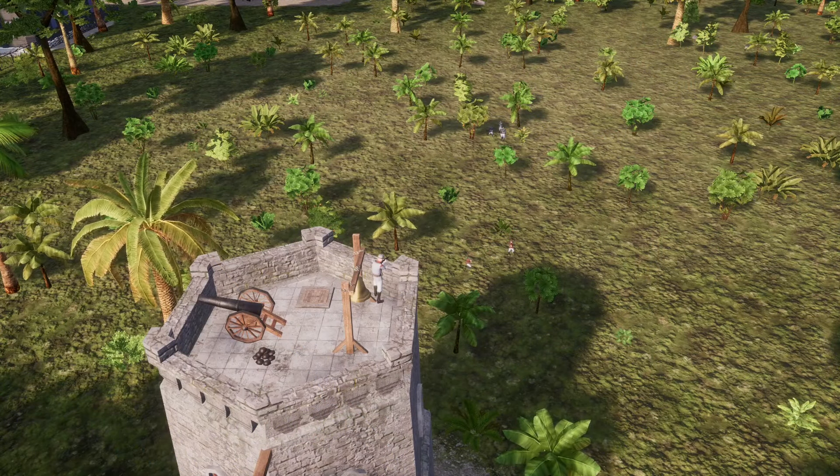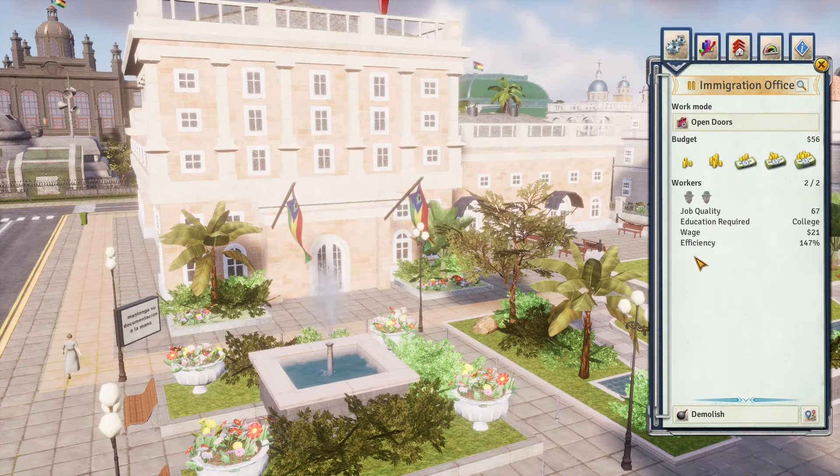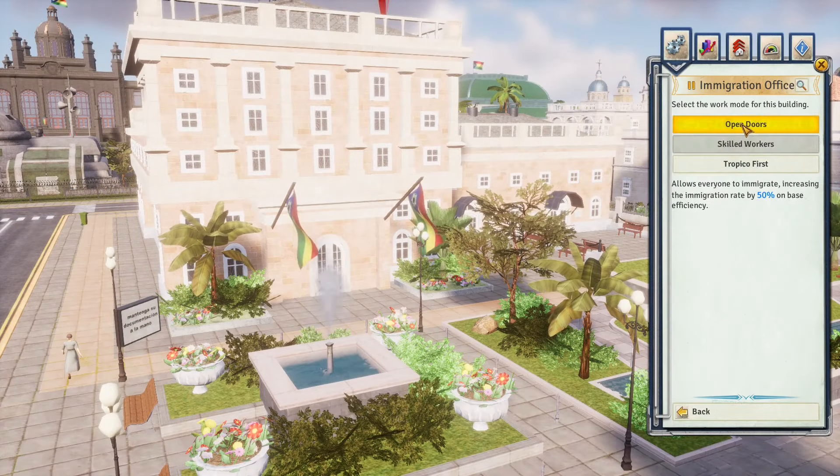The final money-generating buildings: dungeons, prisons, and police stations can work together to create a system where you get paid to incarcerate your own tropicans, and a courthouse can generate even more money. An immigration office can alter immigration — increasing it, lowering it, or attracting more educated people. The customs office can bring in money based on how many tourists are arriving on your island.